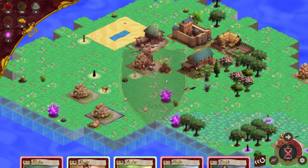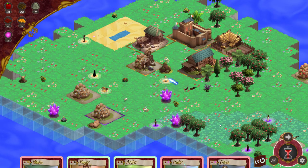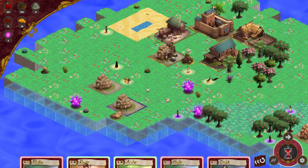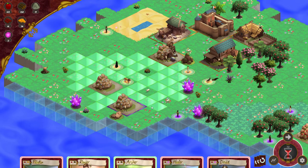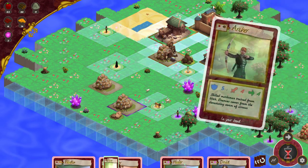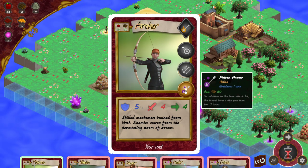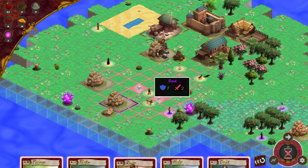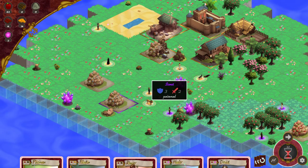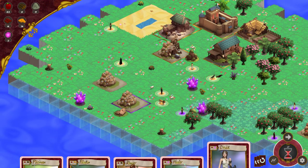Pikeman's dead — damn it. On the plus side, the wolf is now mine. Now let's move a little closer with this lion. Let's also place an archer here, and I can do the poison arrow upgrade. So I'm going to hit this guy with a poison arrow — I think he's going to lose one life per turn for the next three turns, so essentially he will eventually die.